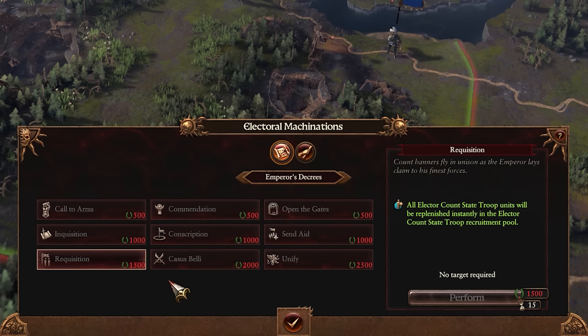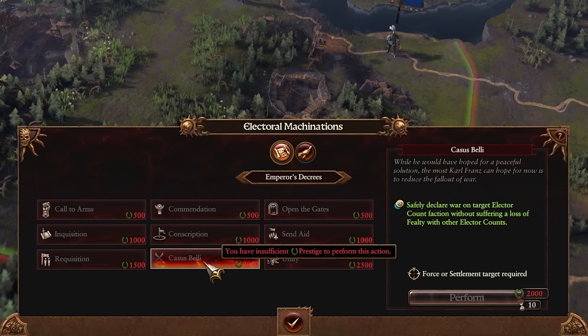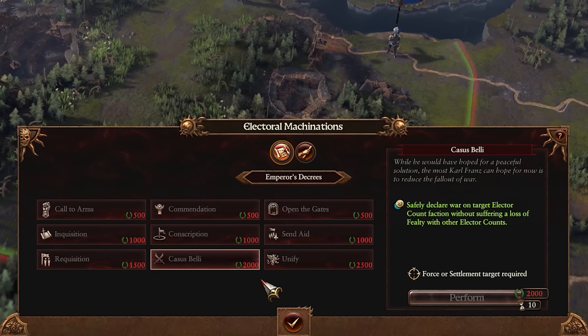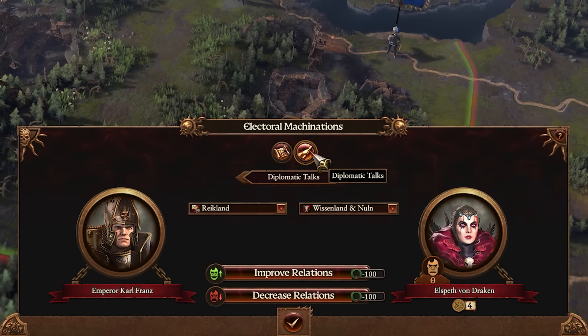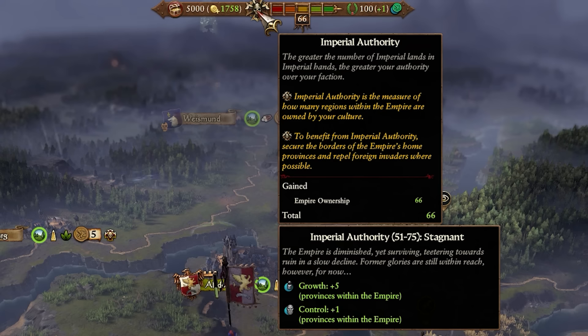Next, Casus Belli allows you to safely declare war on any troublesome Elector Counts that you need to take over without getting diplomatic penalties with the other Elector Counts — so that's very nice. And there's a new way to confederate the Elector Counts with Unify: once they hit 10 fealty you can confederate them with this, so you don't have to wait around for them to offer it to you, though it does come with a fealty penalty to other Elector Counts. All of those are pretty damn useful, and you still have the diplomatic talks as well, which work pretty much the same.